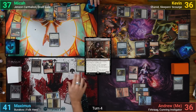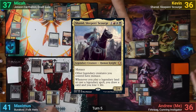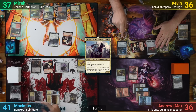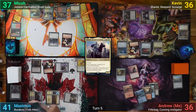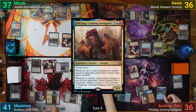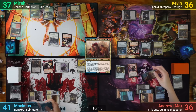Mika draws but is still missing lands and passes — I offer him a Goblin in these trying times. Kevin draws and plays Shanid, then moves to combat. He swings the Goblin token at Mika, who blocks with Hero of Precinct One. Kevin passes and gets a replacement Goblin at end of turn. I play an Island in my main phase and cast Furcrag. Moving to attacks, I swing my Commander at Maximus, goading Barakos and dealing 3 Commander damage.